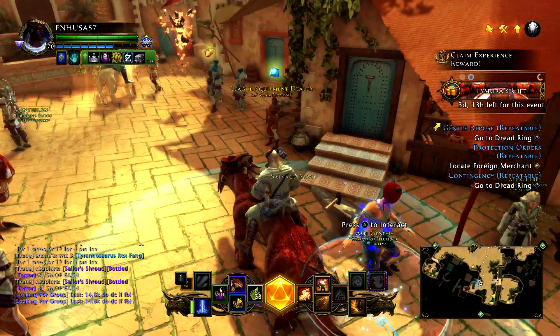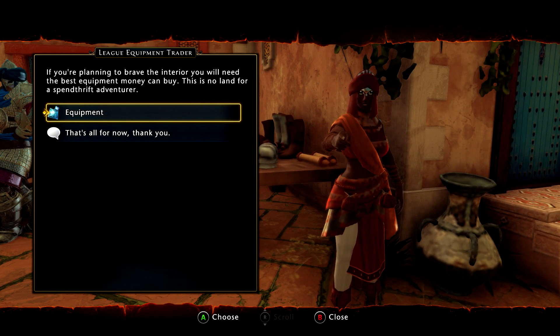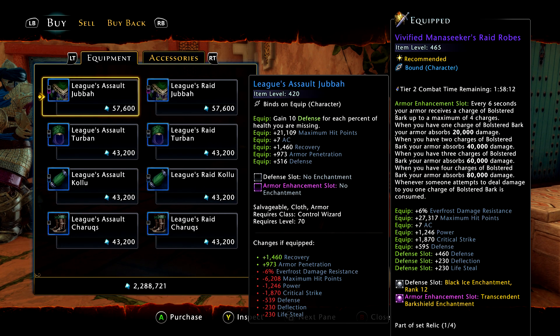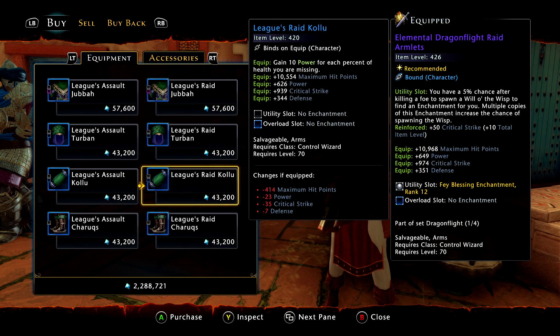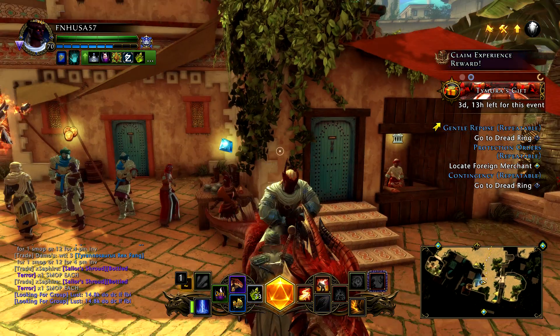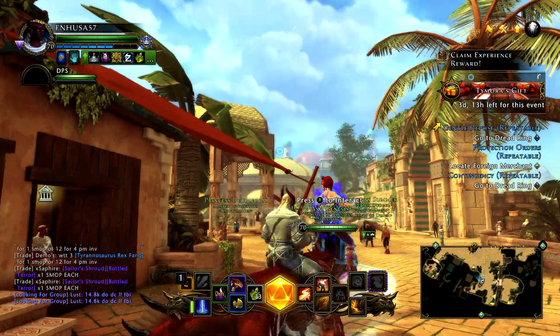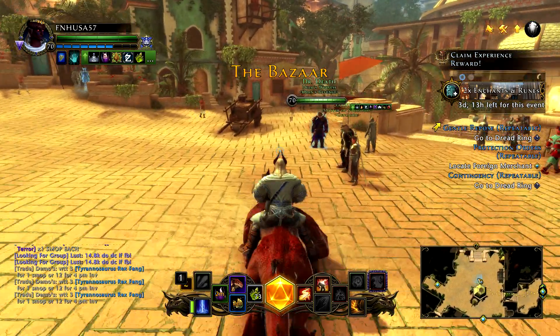The first thing — this is the hiccup that most people run into, and I almost ran into it myself. When you come to Port Nianzaru, you will see that there is a League's vendor, and you can buy the gear for Astral Diamonds. This is not — I repeat — not the right gear. Do not buy this gear. You can also buy that gear off of the auction house, and you don't want to do that. That is the wrong gear.